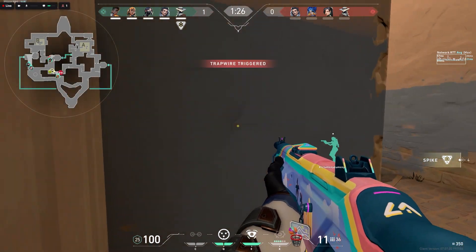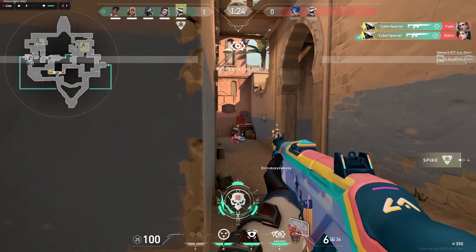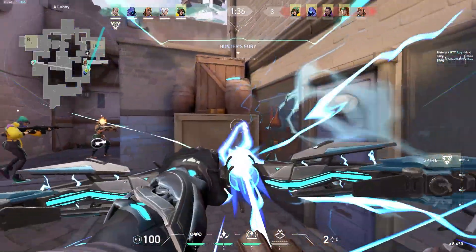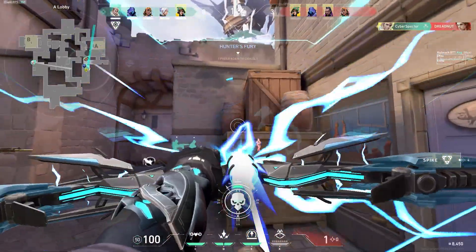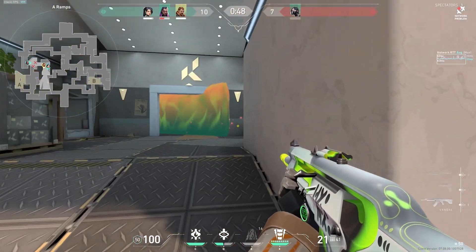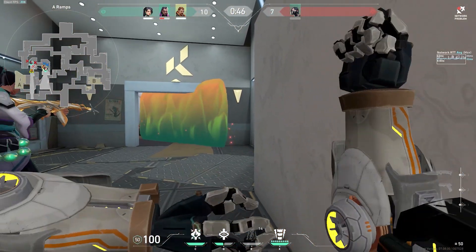Every Valorant agent has unique abilities that can be used strategically. Familiarize yourself with your agent's kit and learn how to use abilities effectively in 1v1 situations. Using your abilities can give you a significant advantage and catch opponents off guard. You can also use your abilities to isolate 1v1s as well.